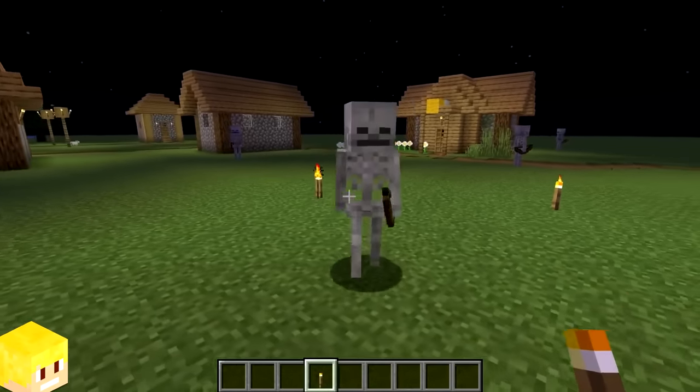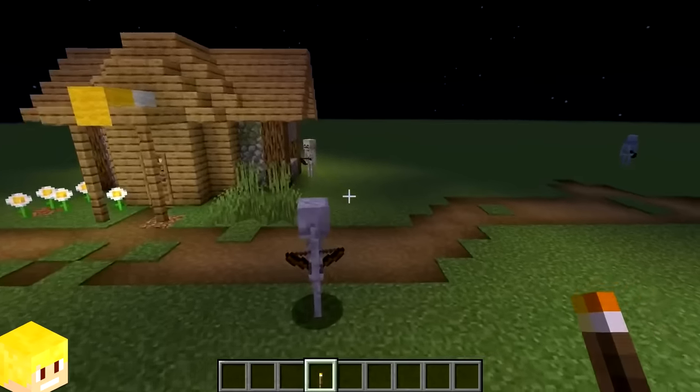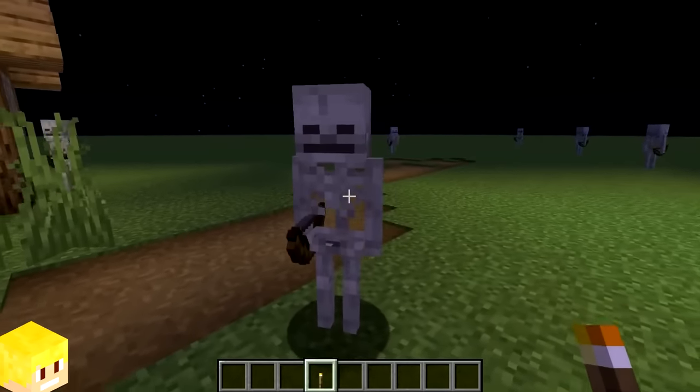Skeletons have a 5% chance to spawn with a bow in their left hand, whereas 95% of the time it spawns in their right hand.